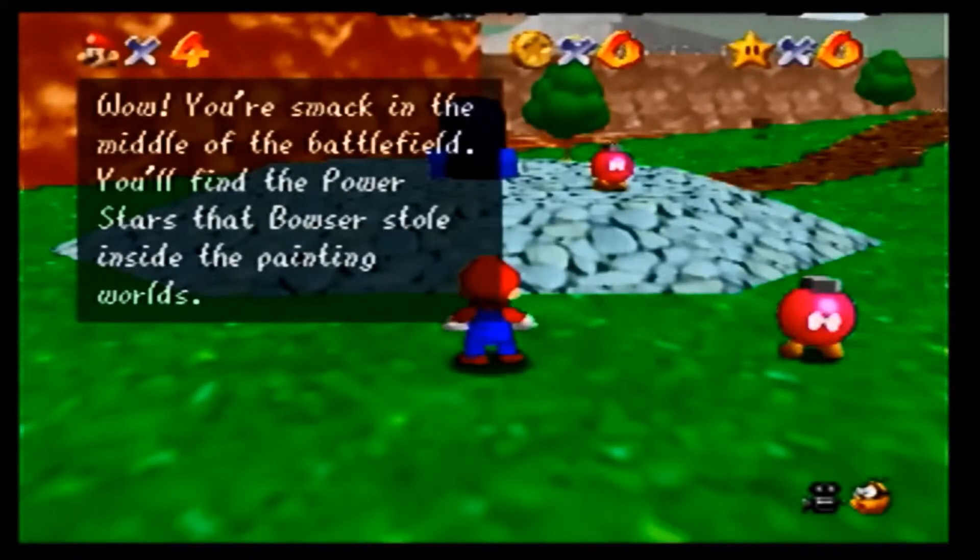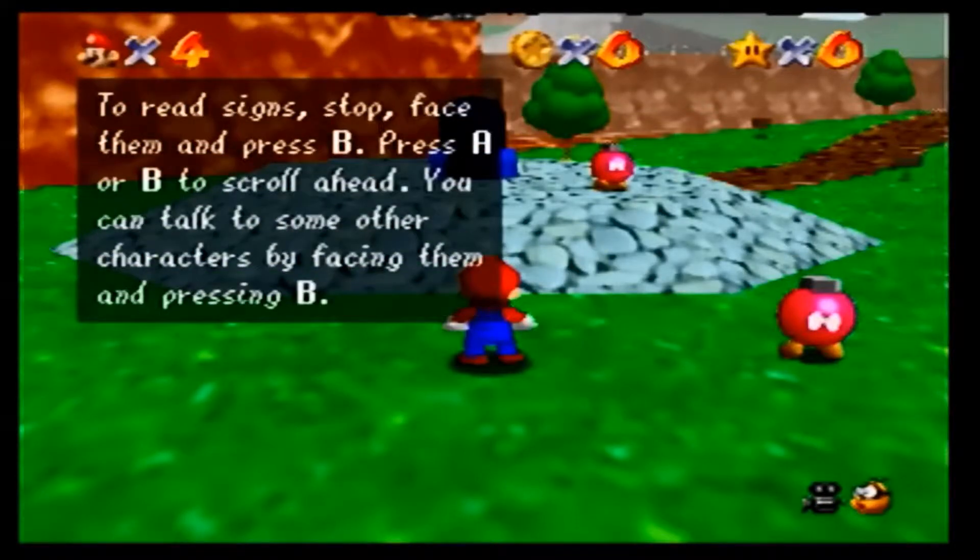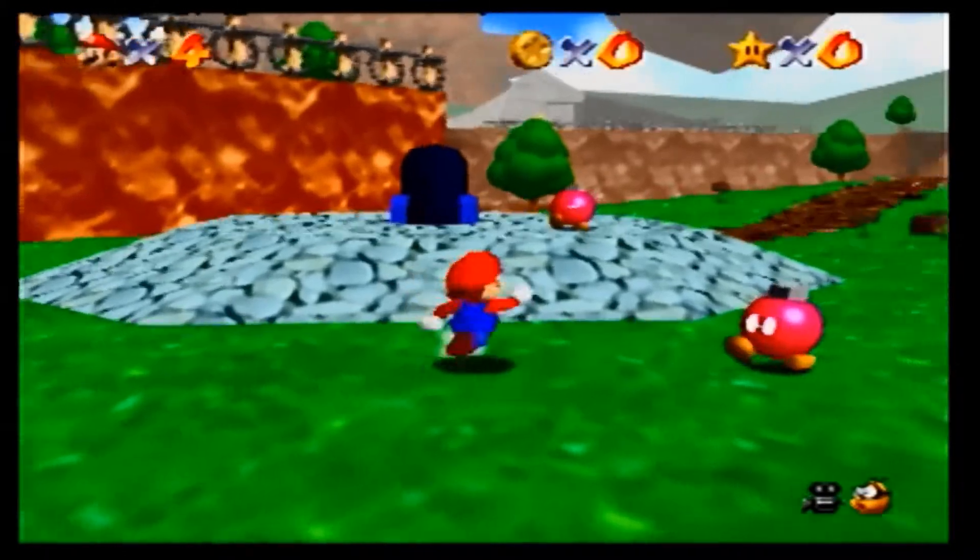You're smack in the middle of the battlefield. You'll find the power stars that Bowser's stolen inside the painting worlds. First, talk to the Bob-omb buddy — press B to talk. He'll certainly help you out, and so will his comrades in other areas. To read signs, stop, face them, press blah blah blah. Okay, I really don't care anymore.